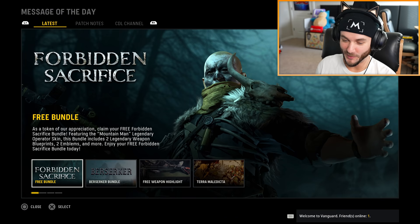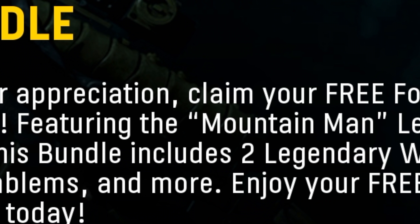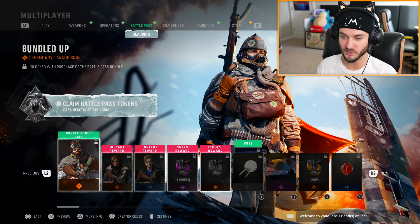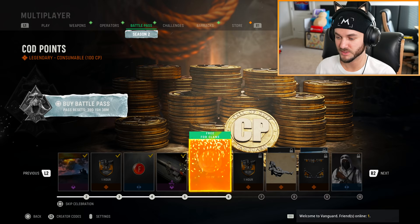Oh there it is — Forbidden Sacrifice. Wait, why did they call it Forbidden Sacrifice? Is it forbidden that we get something free in this game? Claim your free Forbidden Sacrifice bundle featuring the Mountain Man — it's just a ball, dude. Oh, I already have it. I think this is one of the skins. Claim battle pass tokens — oh yeah, we go straight to tier 10.